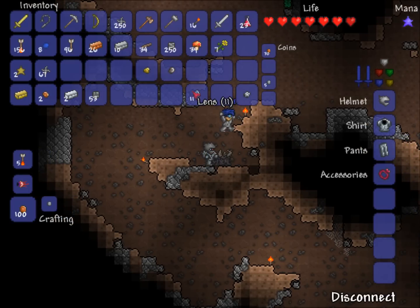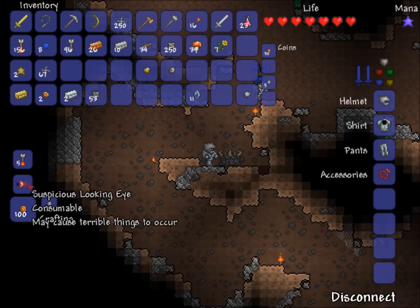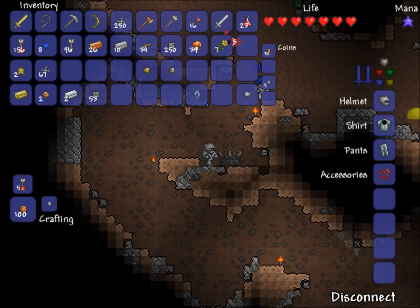Welcome back. We have 11 lenses here. We're at the demon altar, and if you combine 10 lenses, you can make a suspicious looking eyeball.